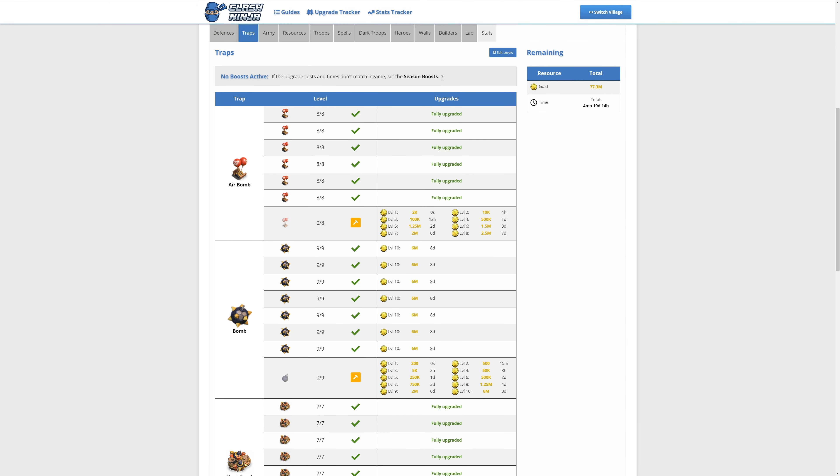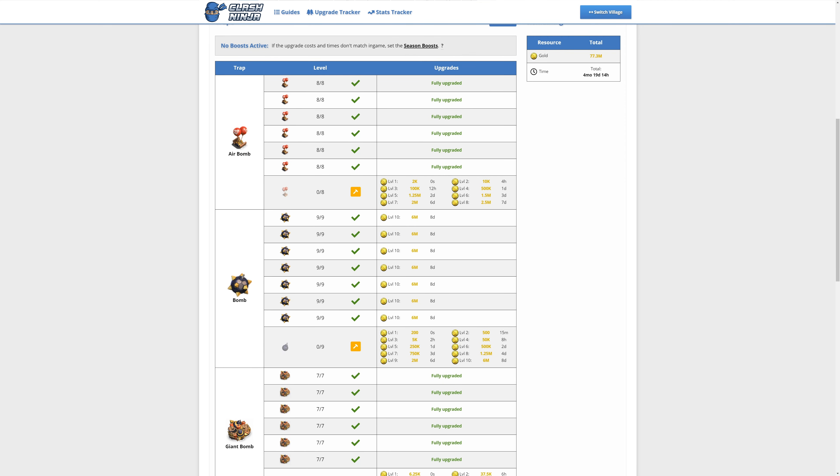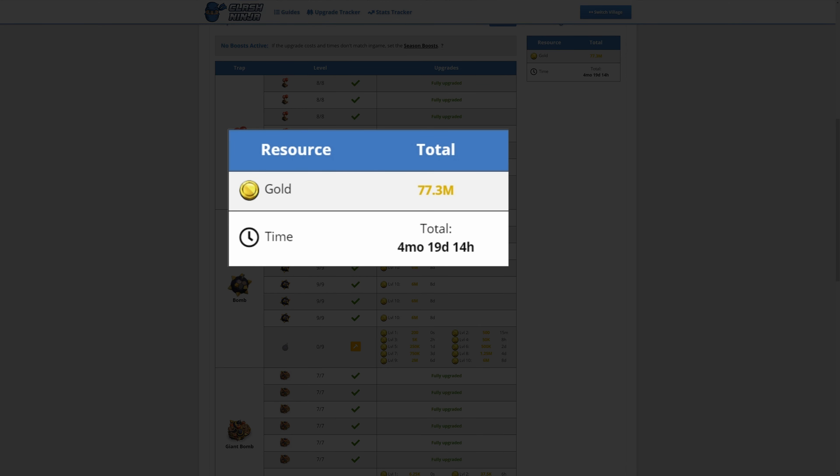Next we have the traps. Not many new levels here, however there are some new traps that will need to be built and upgraded all of the way. The cost to complete all of these is 77.3 million gold, and with six builders it will take around 22 days.